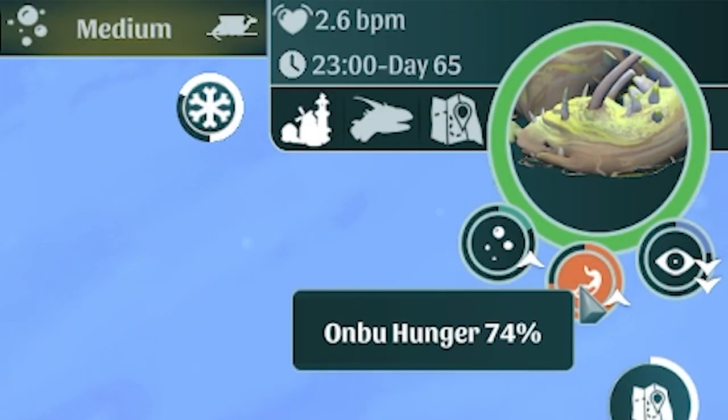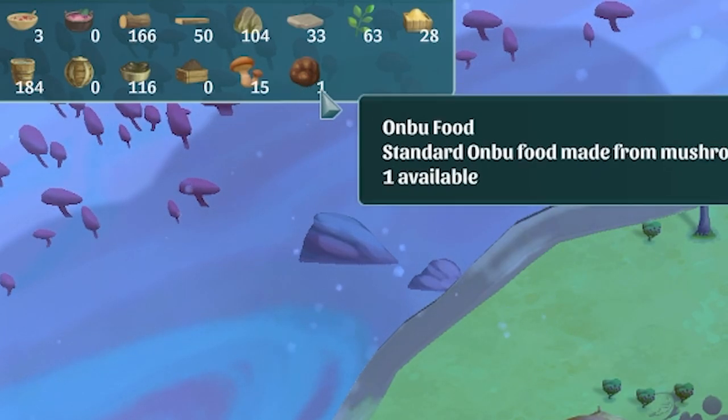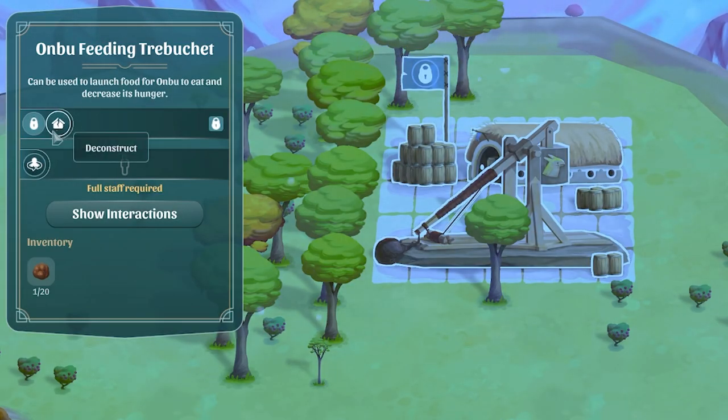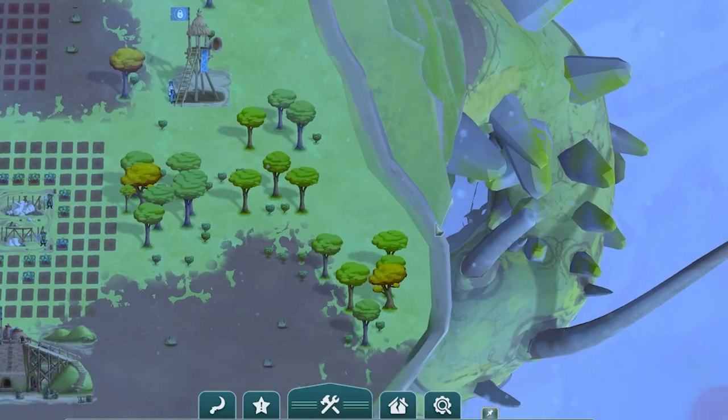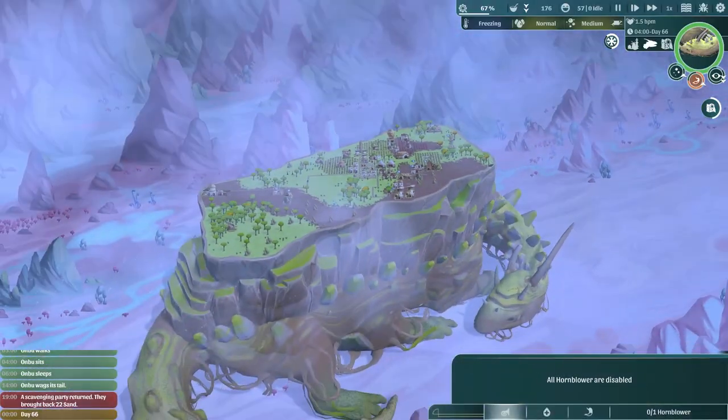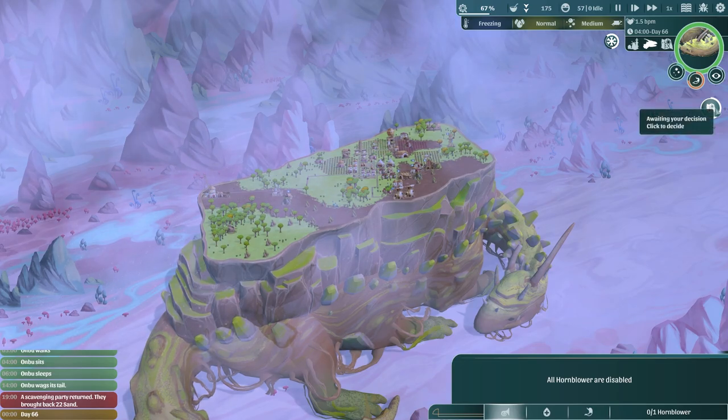The next emergency: Onbu is hungry - 74% hungry. We do have Onbu food there, that's not a ball of poo, that's actual food. If we unpause this feeding trebuchet, once Onbu wakes up we'll be flinging food into his mouth. But for now we've got another decision - another collapsed mine.